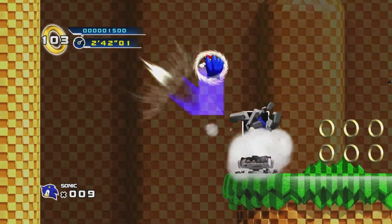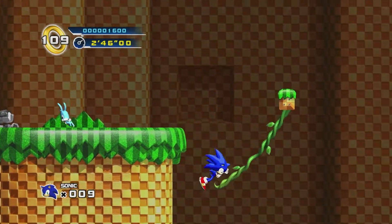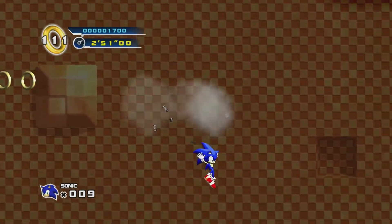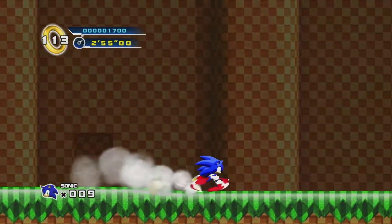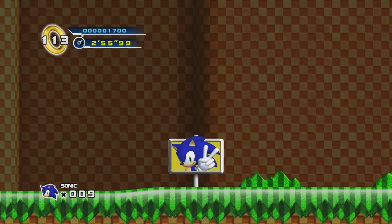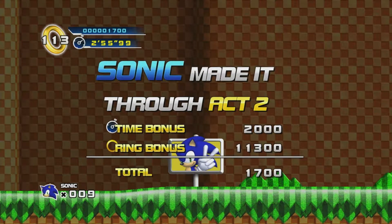Looks like there's a little box — looks like an extra life up there as well. This looks like it might be the end of the level — it is! I haven't got into the ring at the end as well, so I'll go to Special Stage 2. Let's see if we can get ourselves that second Chaos Emerald.